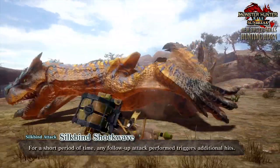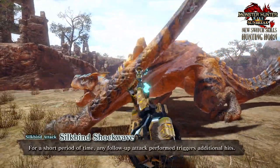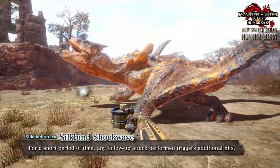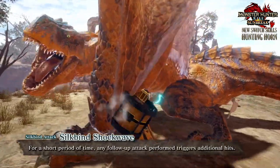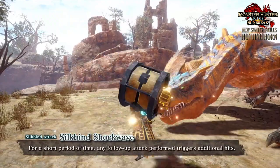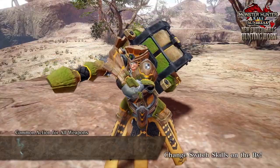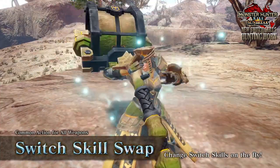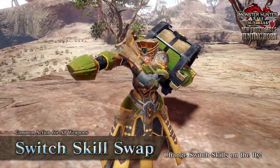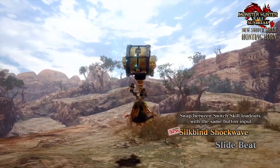Allowing follow-up attacks to trigger shock waves that deal additional hits. Depending on the strength of these additional hits, it could potentially double the damage — though it probably won't be quite that much. It's also going to be interesting to see if these additional hits benefit from elements or ailments in Sunbreak, which could give the hunting horn a way to utilize builds focused around them.